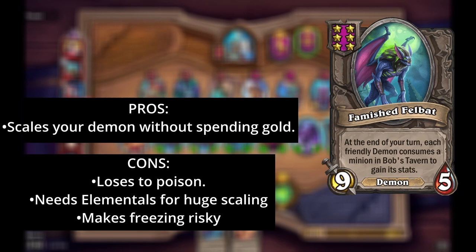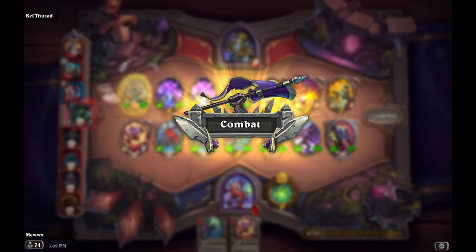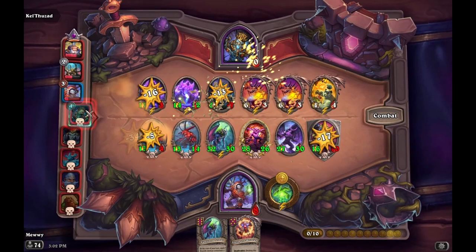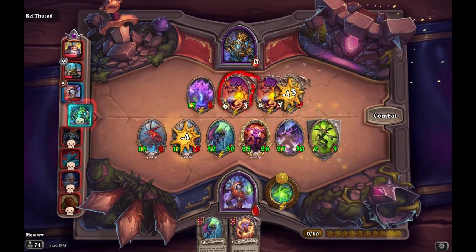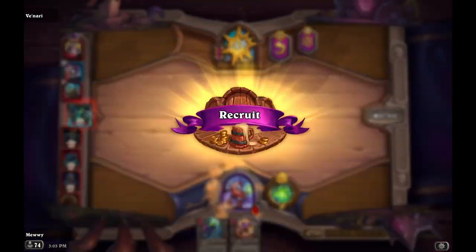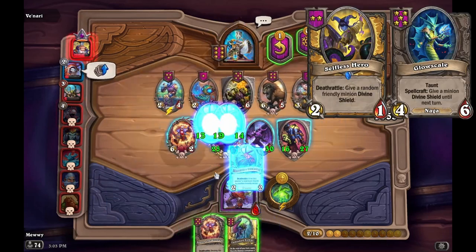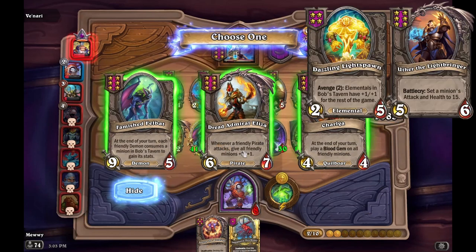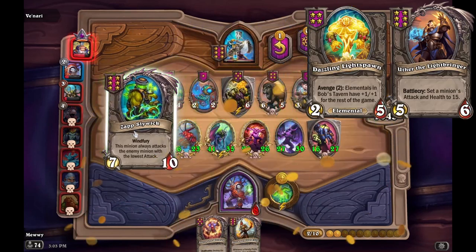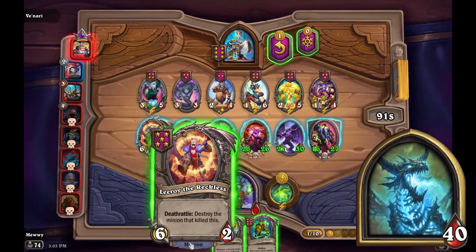Famish Filbat is a very powerful card due to just how fast your demons can scale without spending gold. The catch is that Poison hurts your build, most minion stats are not that big so you need Elementals to really scale high, and since you scale off Bob's board, you may not get the cards you want when you freeze. Still, all of those downsides have ways to play around them. You can gain Divine Shield or fight back against poison with some of your own, gain big stats through other tribe cards or use Uther, and freezing does get worse but there's not much you can do — though it's great if you're Sindragosa.